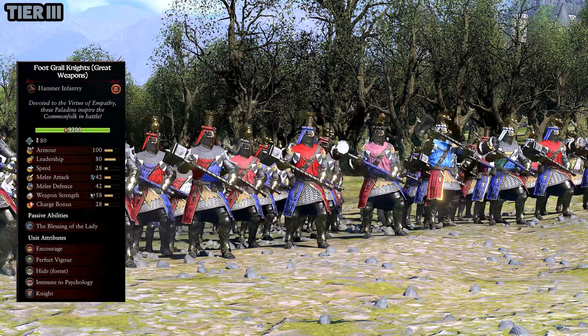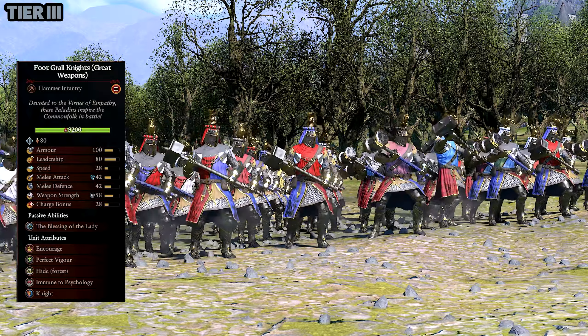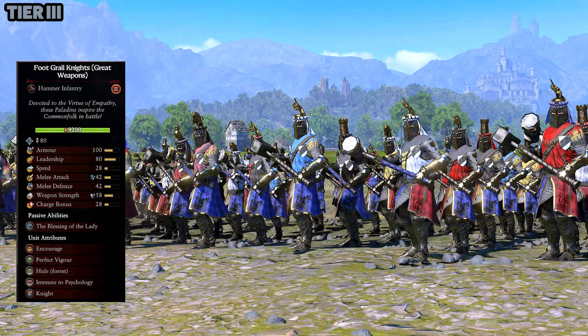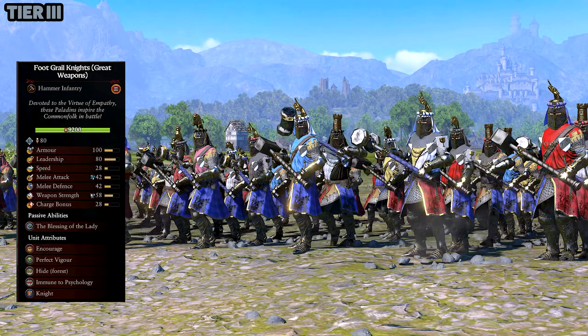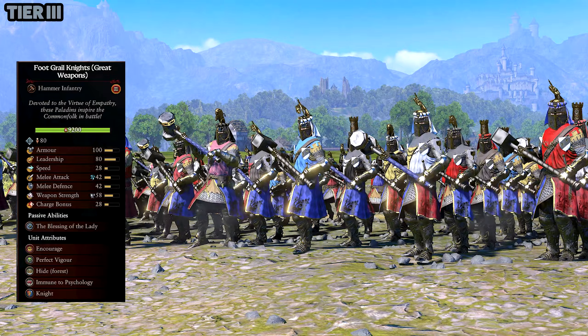I like this version more — the Foot Grail Knights with Great Weapons. Because who doesn't want to see a knight just wielding a big hammer? Obviously they're giving Karl Franz a run for his money on hammers. But this is a great unit and I like the coloring, I like the weapons on these.